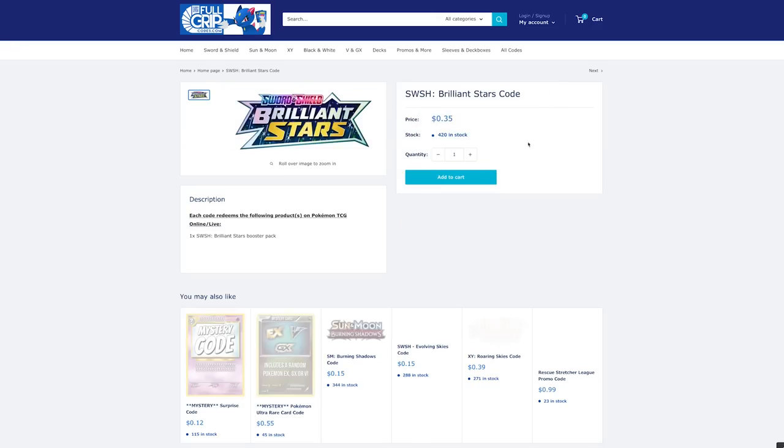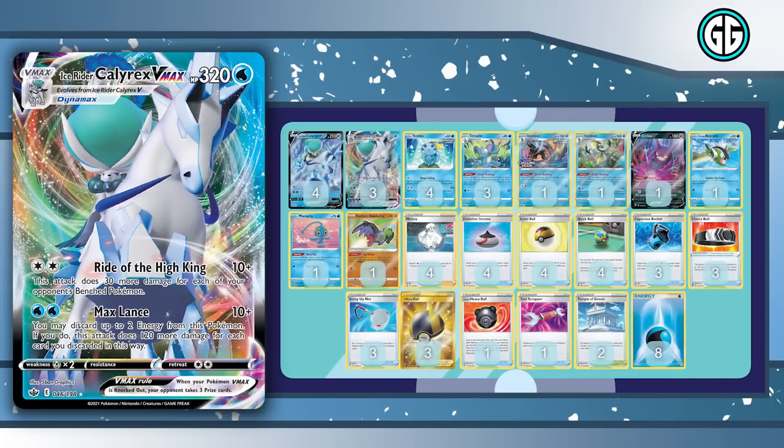Today's deck is going to be Ice Rider. I'm not going to go too in-depth on the list — just going to talk about things I'm choosing not to include, and then the new additions and what they bring to the deck. Ice Rider is a VMAX Pokémon with 320 HP. It has two attacks: Ride of the High King for colorless colorless, doing 10 damage plus 30 more for each of your opponent's benched Pokémon, and Max Lance for water water, doing 10 plus 120 for each energy you discard — up to two — so we can hit for 250 damage. It's the main and basically only attacker.